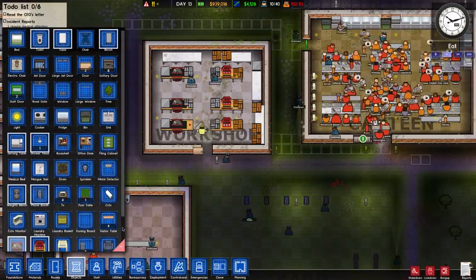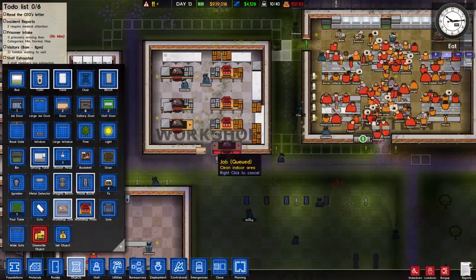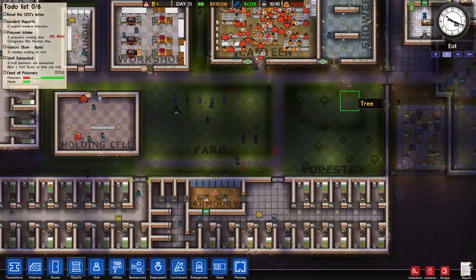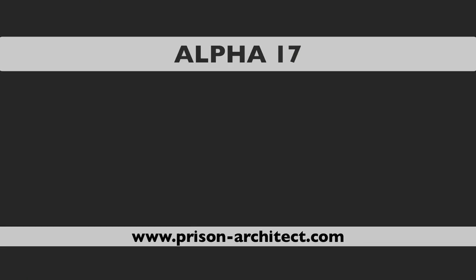That's pretty much all of our new features. As always we'd love your feedback on Twitter, Facebook, and the forums. That was Prison Architect Alpha 17. If you're not already playing, head over to prison-architect.com or pick it up on Steam. Until next time, signing off.